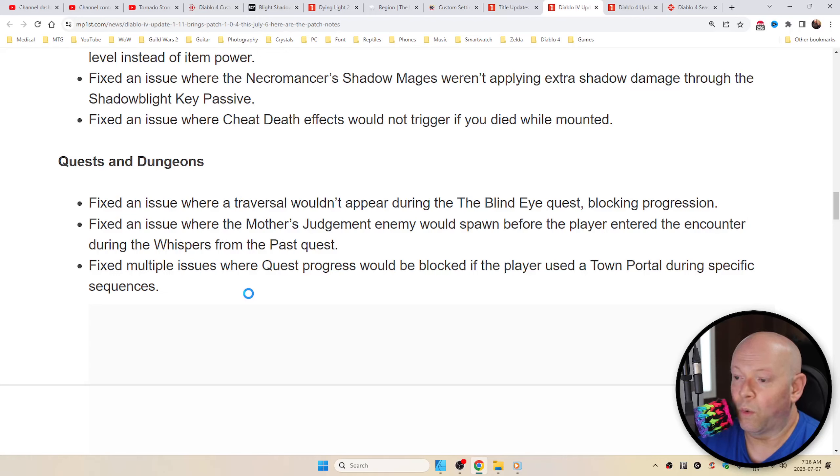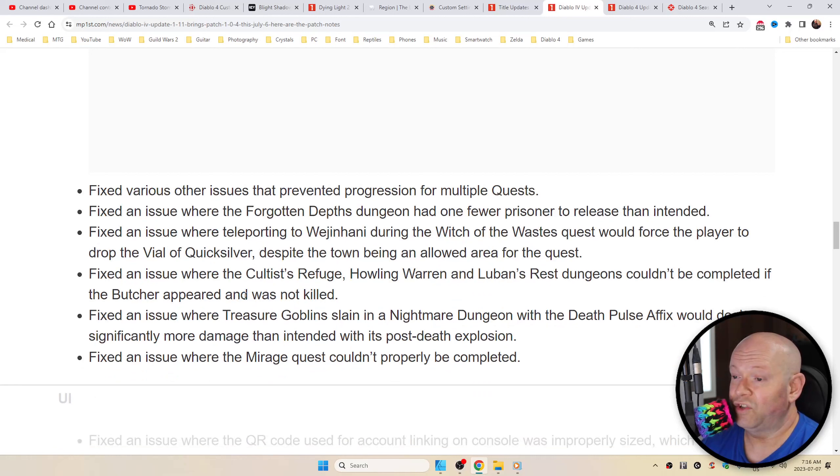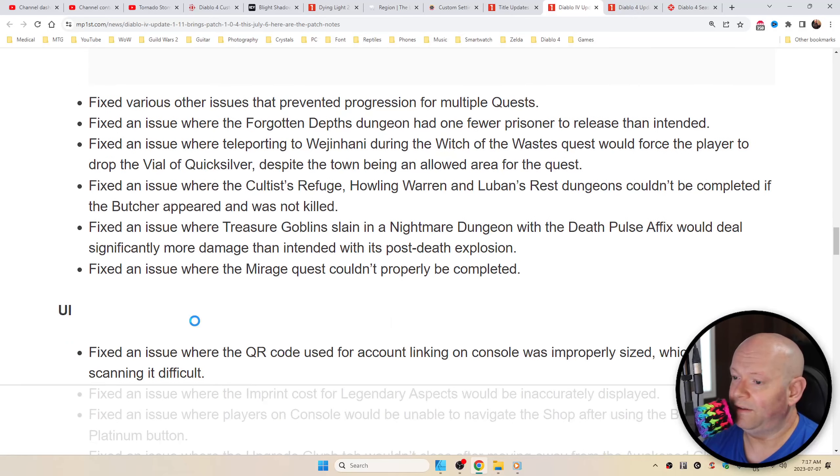Fixed an issue where quest progress would be blocked if the player used the Town Portal during a specific sequence, various other issues that prevented progression from multiple quests, or where the Forgotten Depths Dungeon had one fewer prisoner to release than intended. An issue where teleporting to Jumanji during the Witch of the Wastes quest would force the player to drop a vial of Quicksilver despite the town being an allowed area for the quest. Fixed an issue where the Cultist Refuge, Howling Warren, and Luban's Rest Dungeons couldn't be completed if the Butcher appeared and was not killed, as well as where Treasure Goblins slain in Nightmare Dungeons with the Death Pulse affix would deal significantly more damage than intended with their post-death explosion.